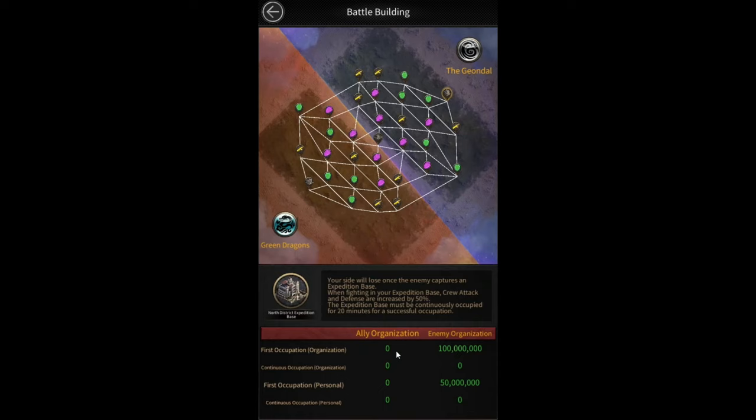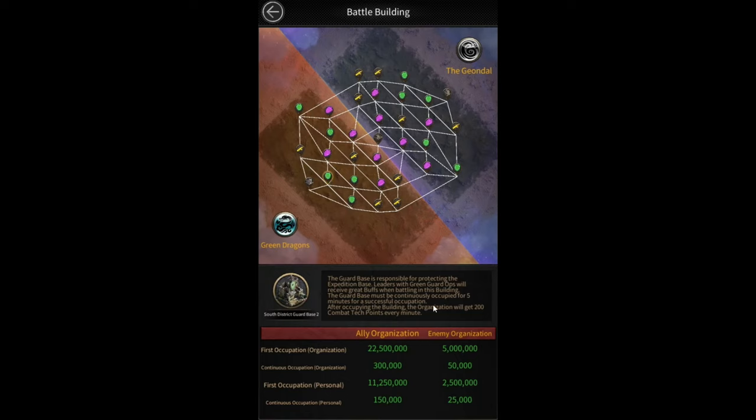The next option is battle buildings, where you can see the entire map. This is going to be your headquarters and this is going to be the enemy headquarters. You're going to start off here. If you occupy this building your organization gets 100 million points, and the first person to enter the building gets 50 million personal points for occupation. For the other buildings, you have to stay inside them for five minutes to occupy them — the guard base must be continuously occupied for five minutes for a successful occupation.